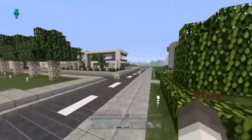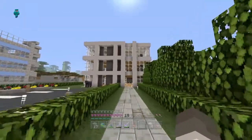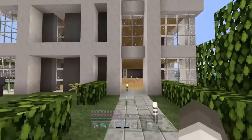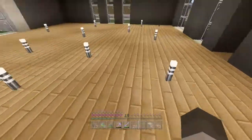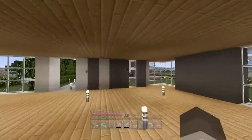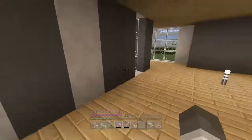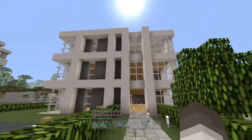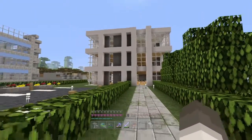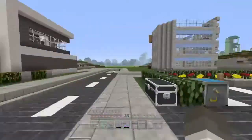I've begun construction on a little hotel thing, you know, where you can just come here. I'm not finished obviously, I've still got to fill it all in. In here I'm going to fit a redstone elevator — it can be a two-storey or three-storey one, just so I've got some technology in my houses.